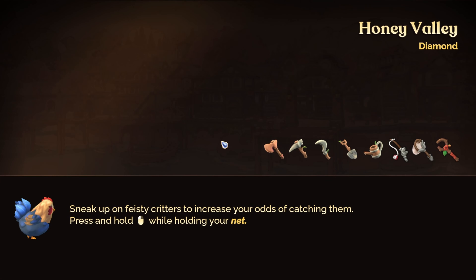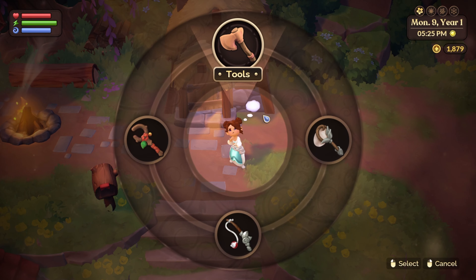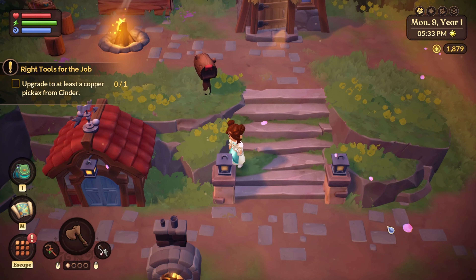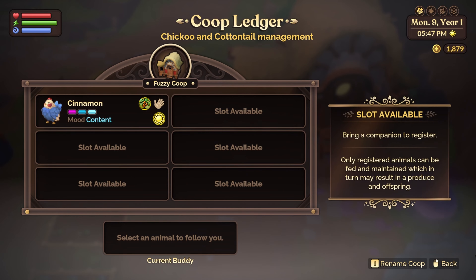Oh, we have an item wheel - press Q to bring up the item wheel. Let's try it. Oh nice, or just do this - I like this. So it is already five; I think our chick is okay. Let's check current mood: content, good, good, good.